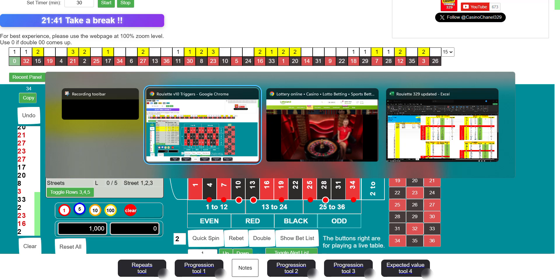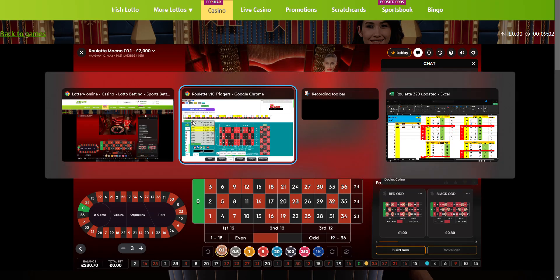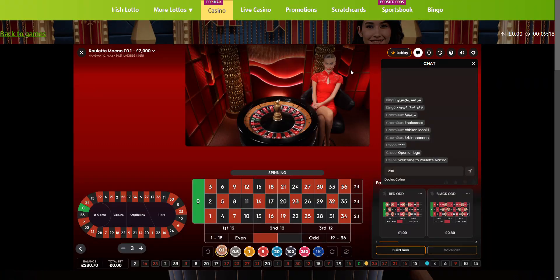It's been nine minutes or so and we are still waiting for the opportunity. I found an opportunity right here — 14 to 28. We got a gap of eight numbers. I'm just waiting for the highlighted number seven to disappear so I can place 14 and three neighbors.